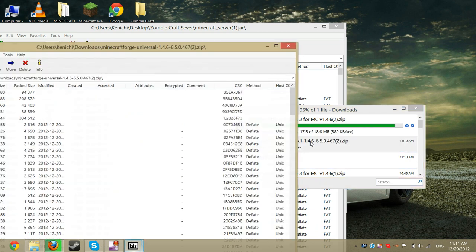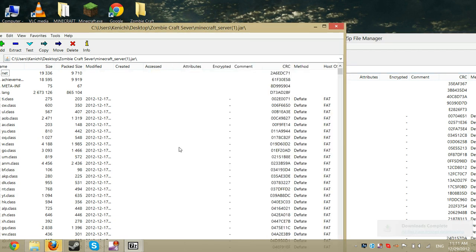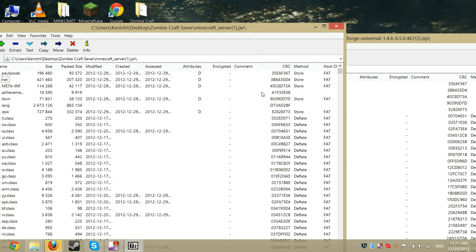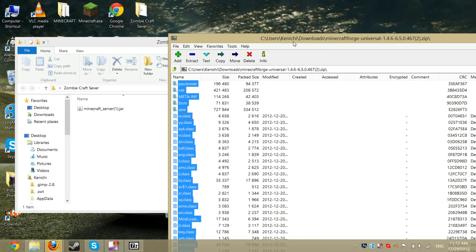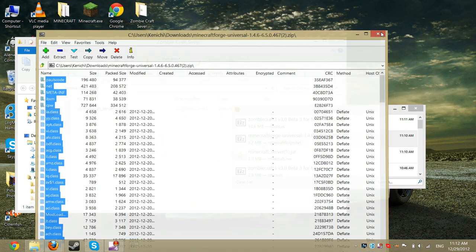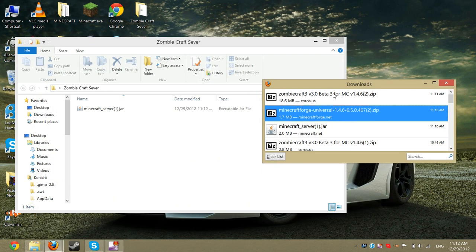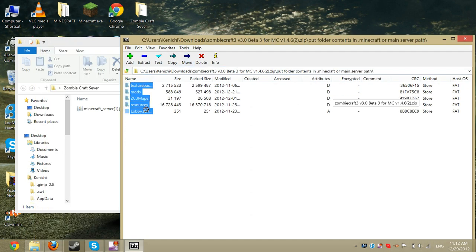Get the Minecraft Forge universal, double click it and open it. Do Ctrl-A, drag it across, and just copy the files into there. Then get the ZombiCraft files, open that, and chuck all those files in there too.